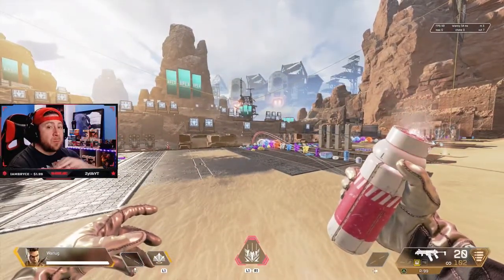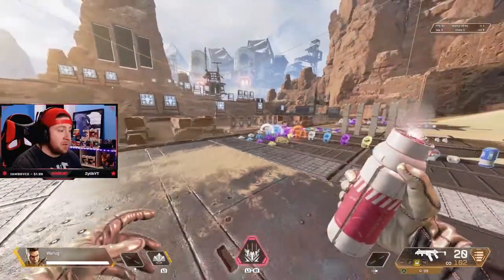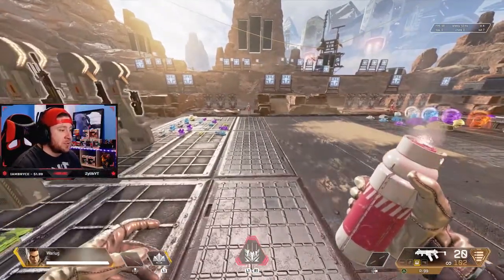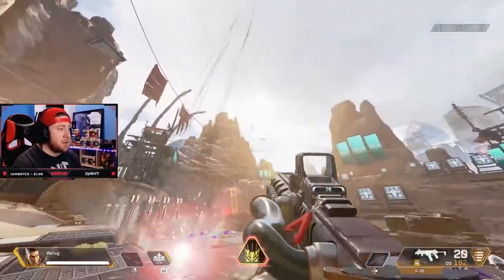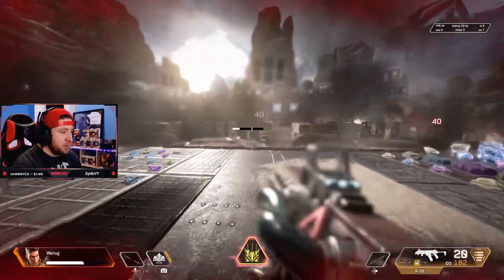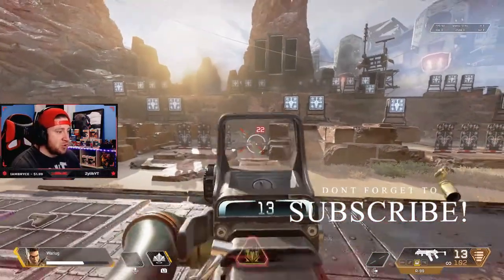It shows a red line indicating where the airstrike will go. The airstrike starts from wherever you aimed it — if you throw it at the ground it starts there, if you throw it at a rock it starts there. The length is pretty long, covering almost all the way across the area, and it slowly explodes dealing 40 points of damage on every hit.